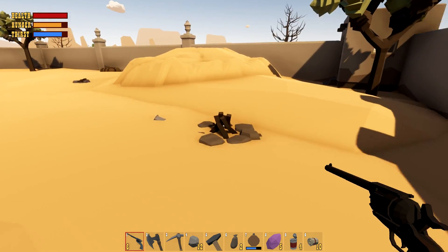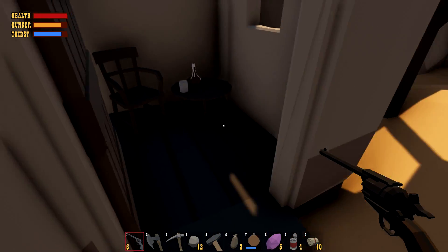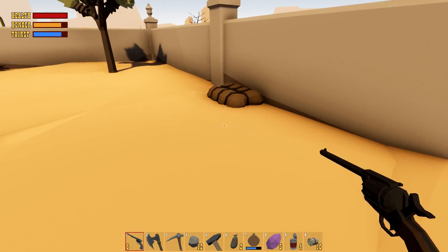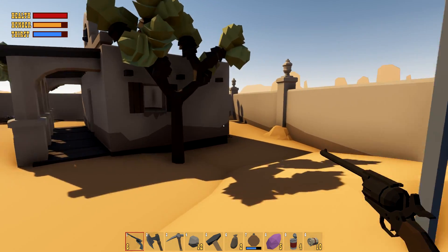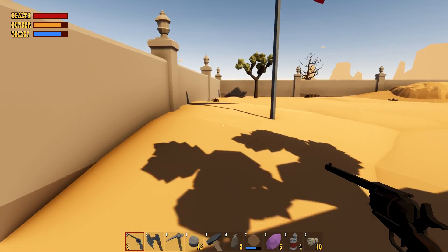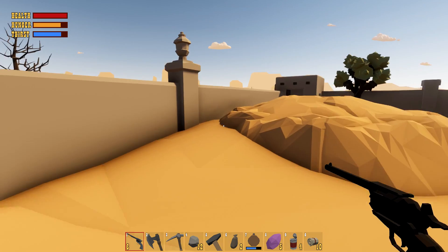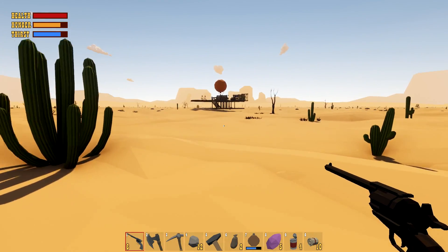These side doors are open too — oh nice! We'll make as much noise as we feel like now. Nothing in here at all. Well at least we went in and out — we finally checked it out. I know some people were asking about it. You just gotta kill a seeker to get in. I don't think it's really worth it just for that, but we took care of the situation.